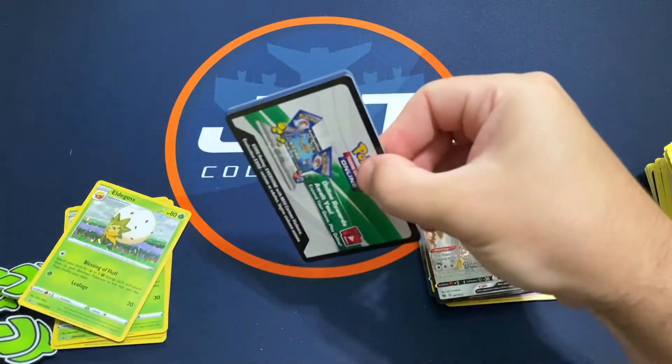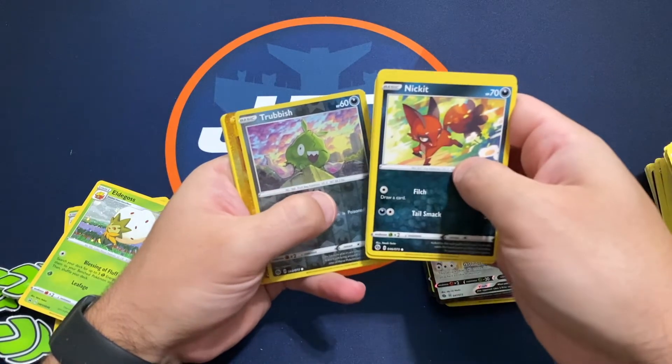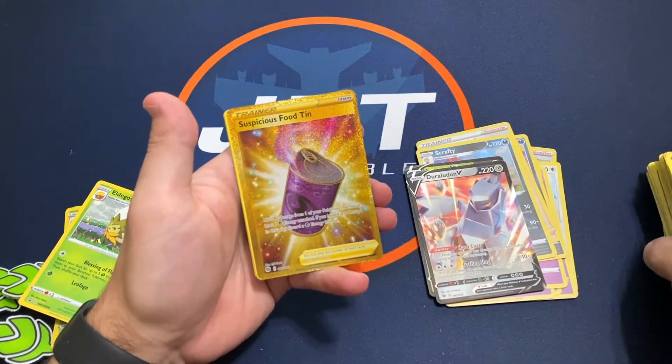Duraludon V, okay. Last pack - and we've got a Suspicious Food Tin. Nice, nice!